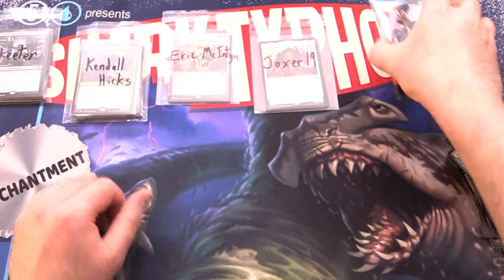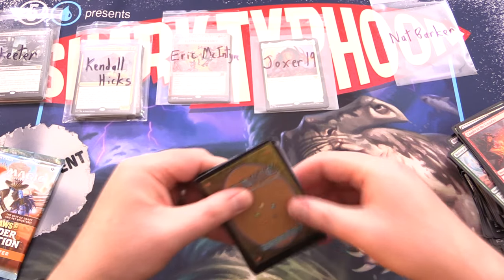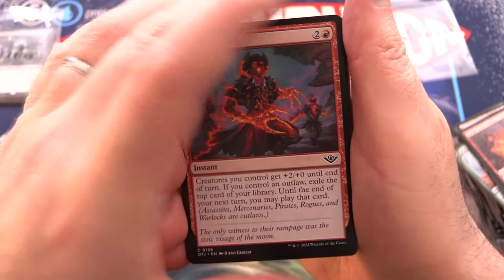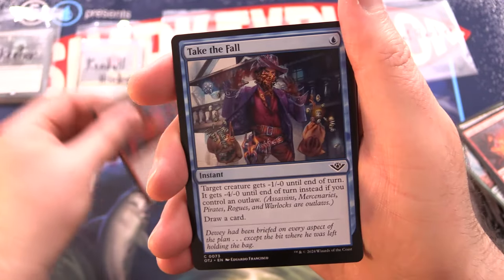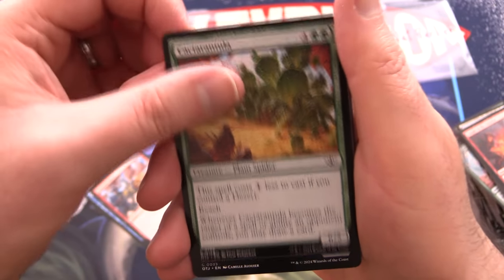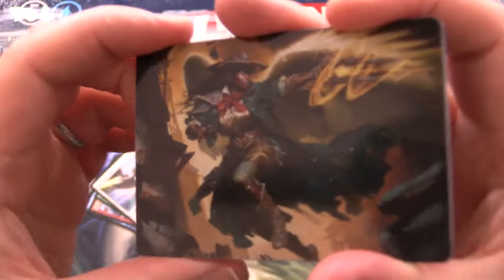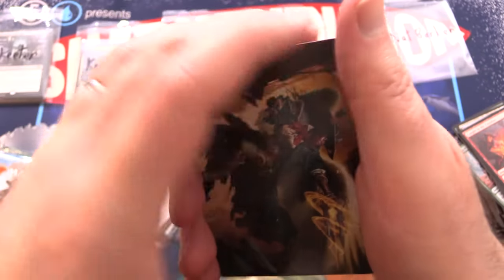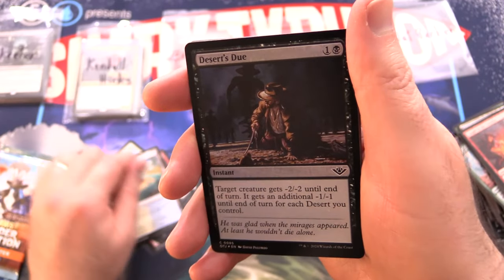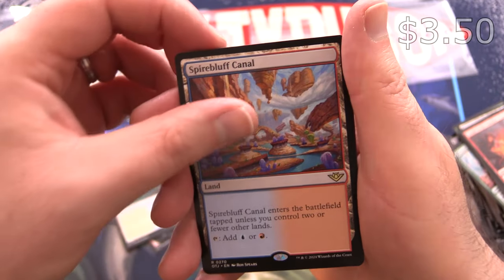Moving on to our next patron here — we have Nat Barker. Thank you for being a patron. Two more packs of Outlaws, and stay tuned — coming up the rest of this week, we have an absolute ton of Outlaws openings, so looking forward to it. Next we've got Outlaw's Fury, Take the Fall, Desperate Bloodseeker, Stop Cold, Thunder Salvo, Cactus Tarantula, Sterling Supplier, and an art card — Archangel of Tides. And then we have Lonely Arroyo along with a Foil Desert's Due and a Mythic, Fractured Identity — we'll sleeve it up. And Spire Bluff Canal for the rare.